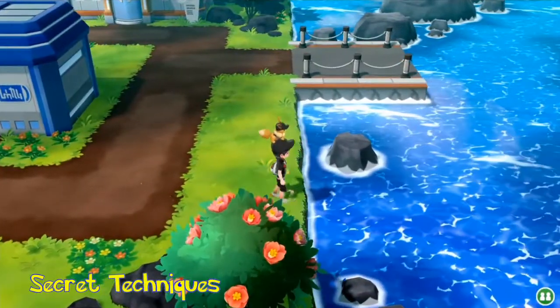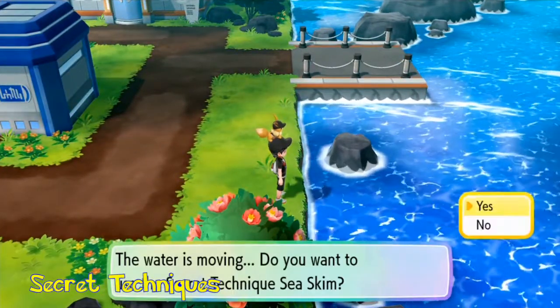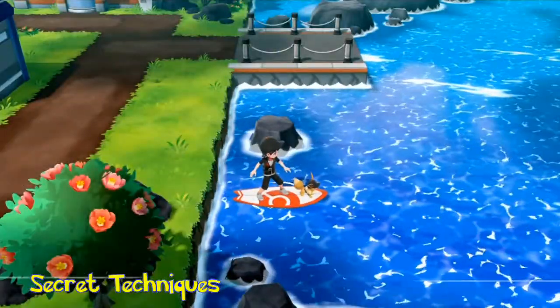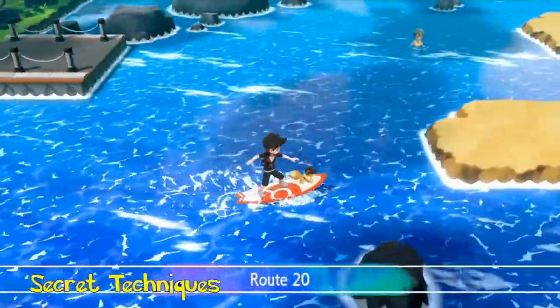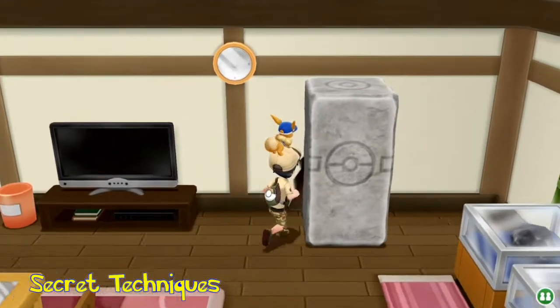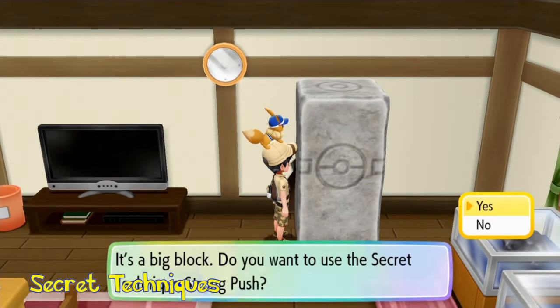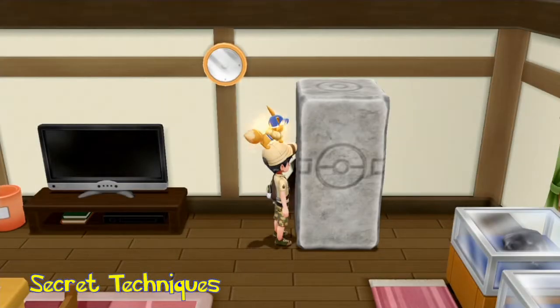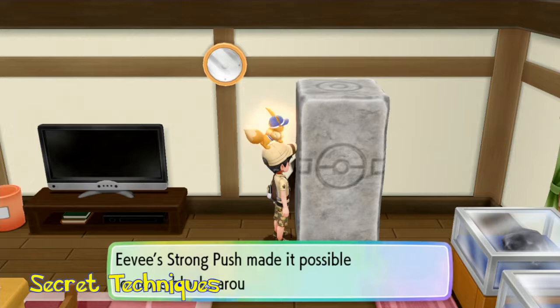We also now have Sea Skim instead of Surf. This means that you can summon yourself a surfboard and join Eevee or Pikachu on there. It's a great reference to the surfing Pikachu we've had before. And instead of the HM Strength, we now have Strong Push. This basically means that Eevee or Pikachu can use their tail to hit a massive rock right out of the way.